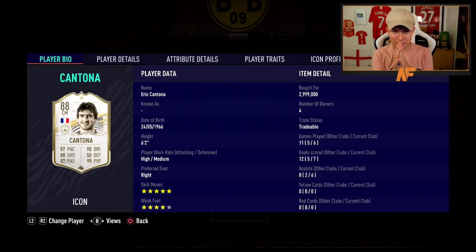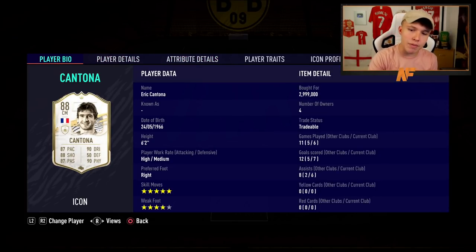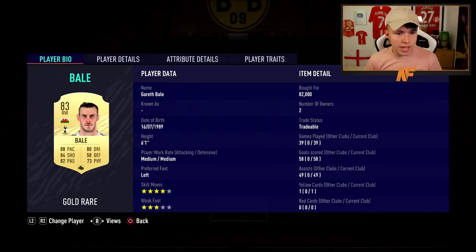Now the big boy — the player that makes this team very expensive. As a Man United fan I had to try out the king, Eric Cantona. Five star skills, four star weak foot, 87 pace, 90 dribbling, 88 shooting, 87 passing, 90 physical — the stats tell the story. Six games, seven goals, six assists in a two-striker formation. He's incredible and fits my play style perfectly.